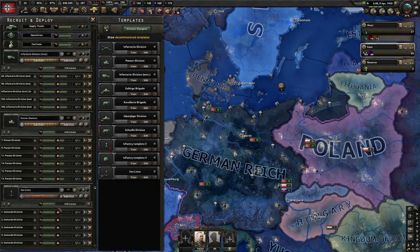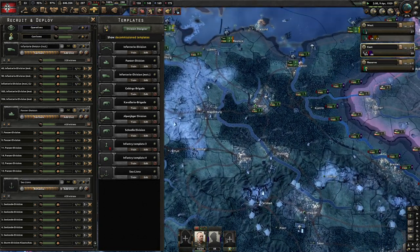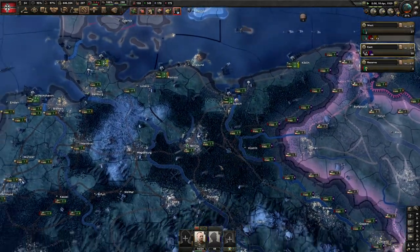We can only train so many. In this case the maximum is six — we'll train six. We'll need them. That's all the new stuff — this is around 60,000 extra people adding up.